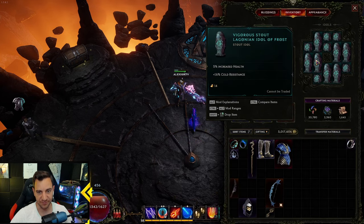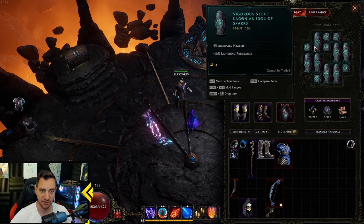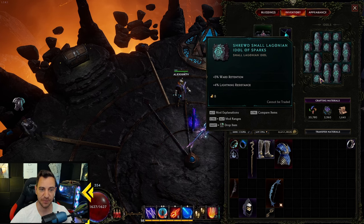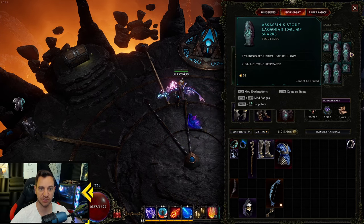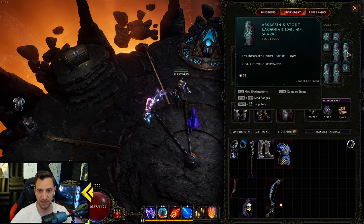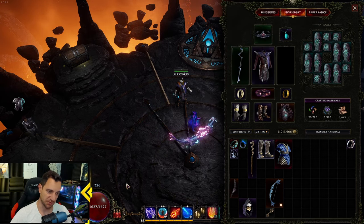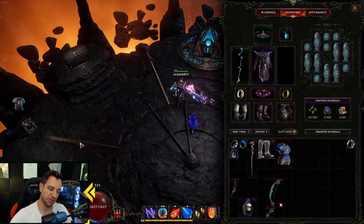Idols are very simple. You go with health wherever you can, especially percentage health. Or ward retention — health and ward retention, that's what you do. Ward retention, health, ward retention, ward retention — because you want to keep the ward you create with all your spells, and you need more health so you gain more ward from there.